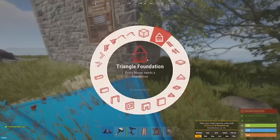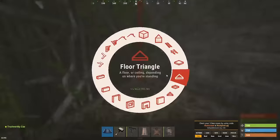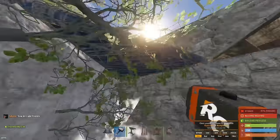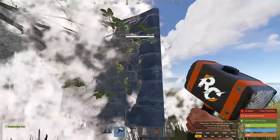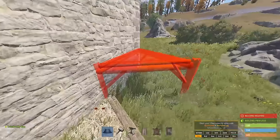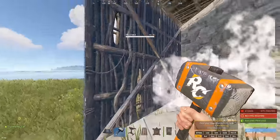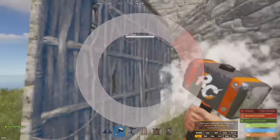Now you're going to do the honeycomb. Honeycomb is essentially a way to increase the raid cost — if a raider goes straight through one wall, that's one stone wall. Adding honeycomb makes it more expensive and doubles that raid cost for those rascally raiders. Do the same thing on the other side.